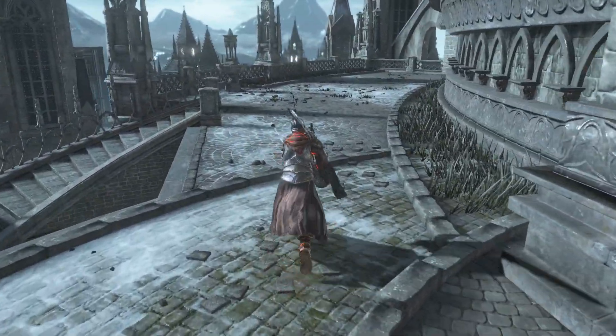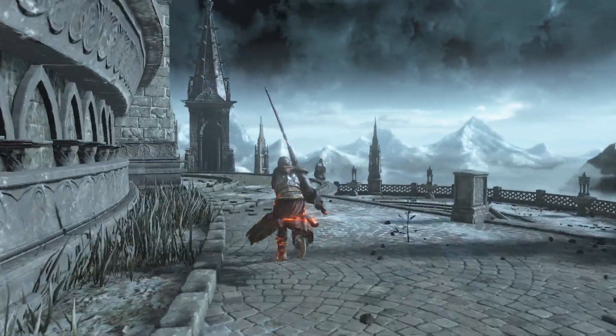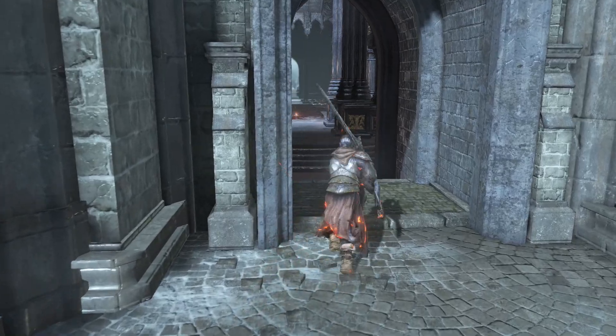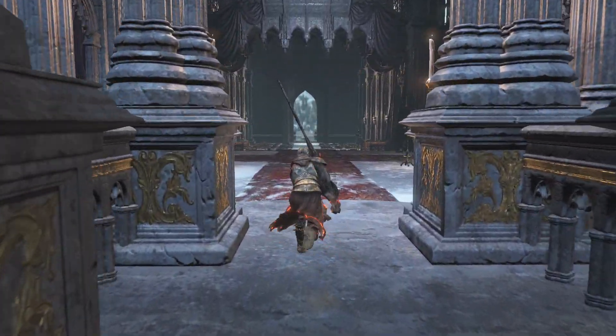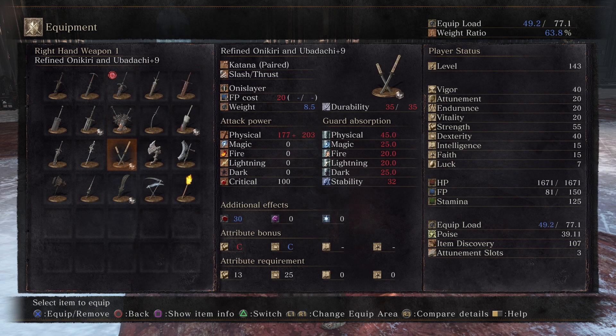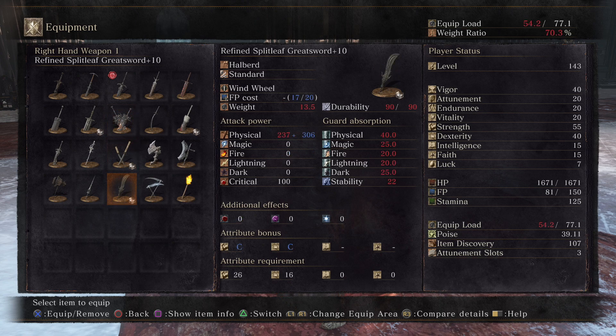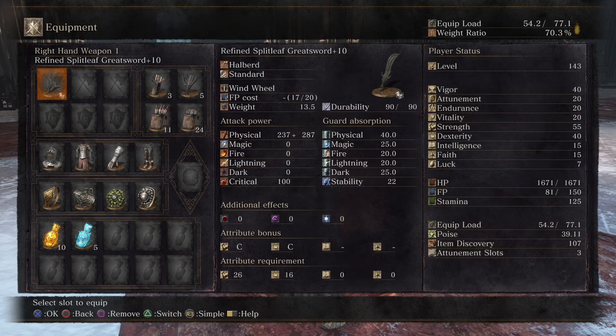Anyway folks, that's going to do it for this episode. On the next one we will be heading to Aldrich of the Deep. For Aldrich, fire is decent — should I put the ring? Should I do the thing? I don't really use the refined Split Leaf Greatsword very much yet — you know what, we'll try that first, purely because I haven't used it much at all.